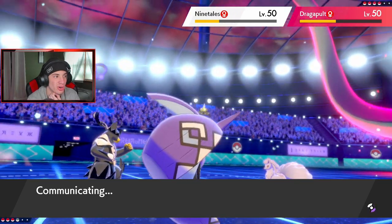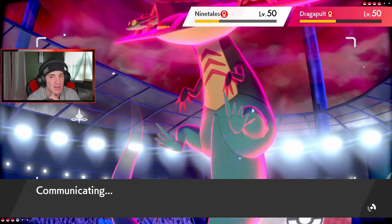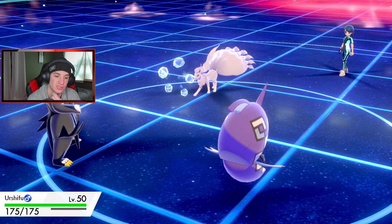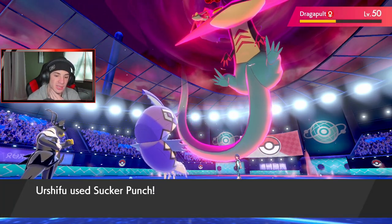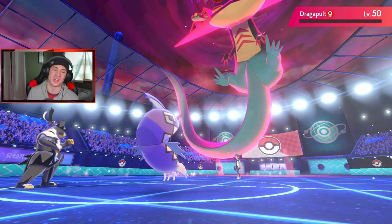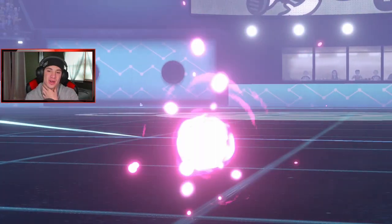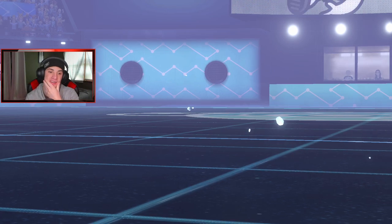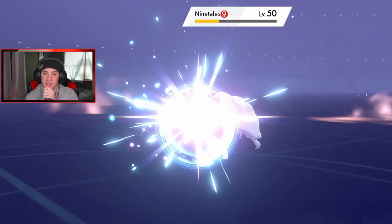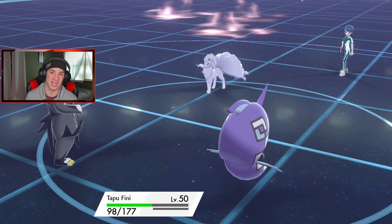Oh wait — good thing I did, because he guarded. Sucker Punch comes out and takes him out! Let's go — I knew Urshifu was a great call. I knew I needed him for that Polteageist. Huge plays right there. We doubled up just in case. Moonblast should be able to slide over and pick up the KO easily. Oh no — does not KO because of Aurora Veil. But yes, Urshifu — let's get it!